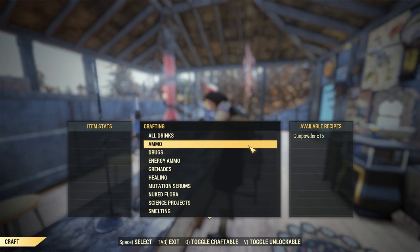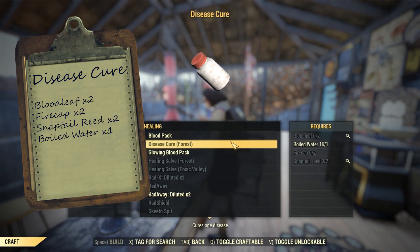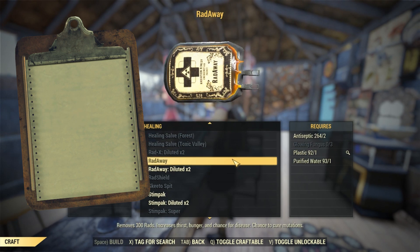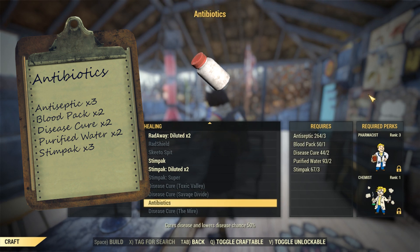Now to craft them, let's see what ingredients we need. Disease cures in the forest take 2 bloodleaf, 2 firecaps, 2 snaptail reed, and 1 boiled water each. Healing salves take 1 bloodleaf, 1 sootflower, and 1 boiled water each. And antibiotics take a whopping 3 antiseptic, 2 blood pack, 2 disease cures, 2 purified waters, and 3 Stimpaks each.